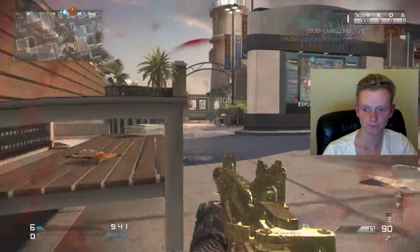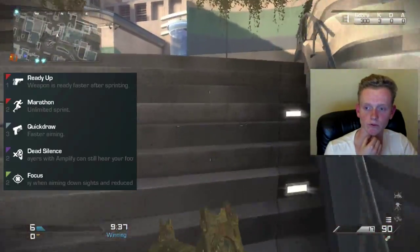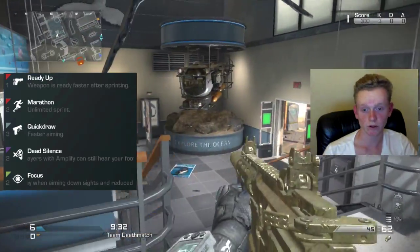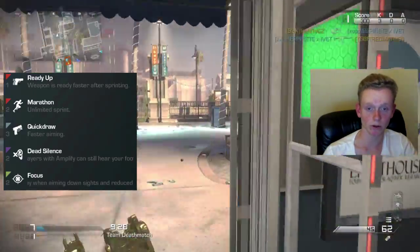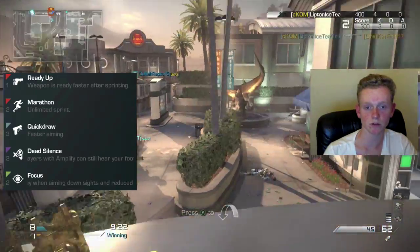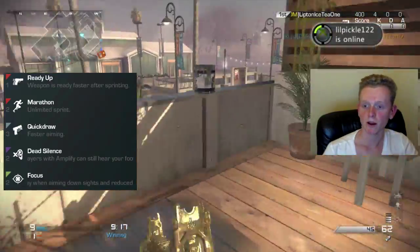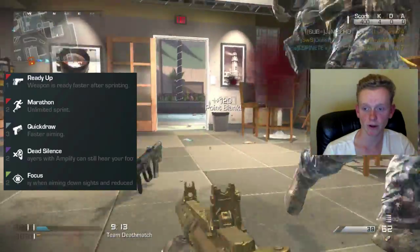On to the perks: the first perk I've taken is Ready Up, so that when you're sprinting around you don't get caught off guard by someone running around a corner — you'll be the person to have your gun up first. Quick Draw, because the aim-down-sights time of the Honey Badger is extremely slow, so that always helps with winning gunfights.